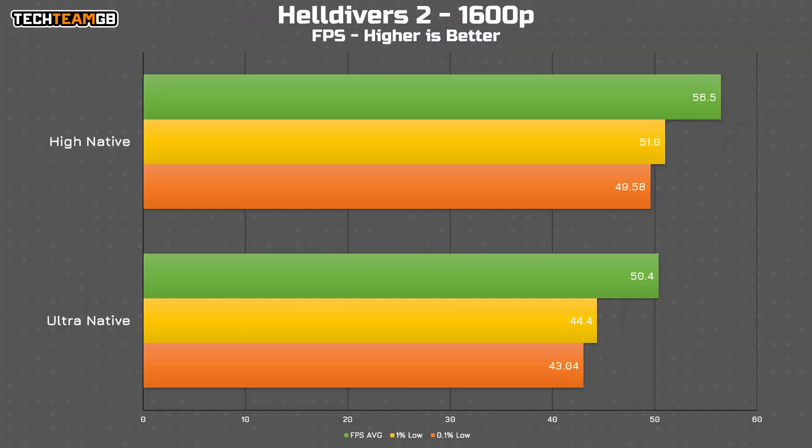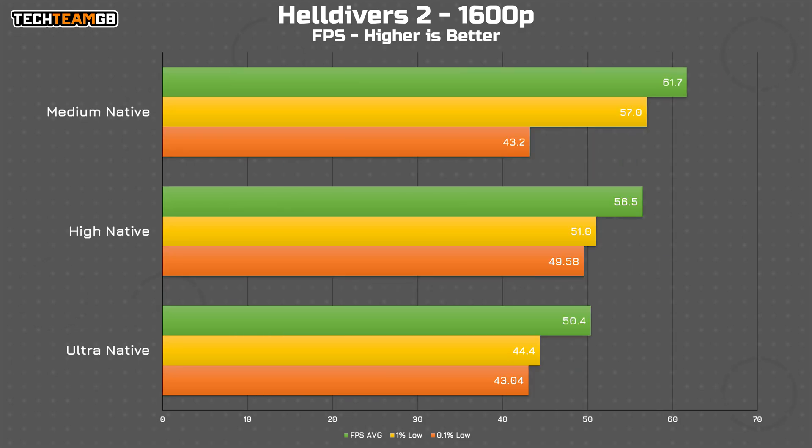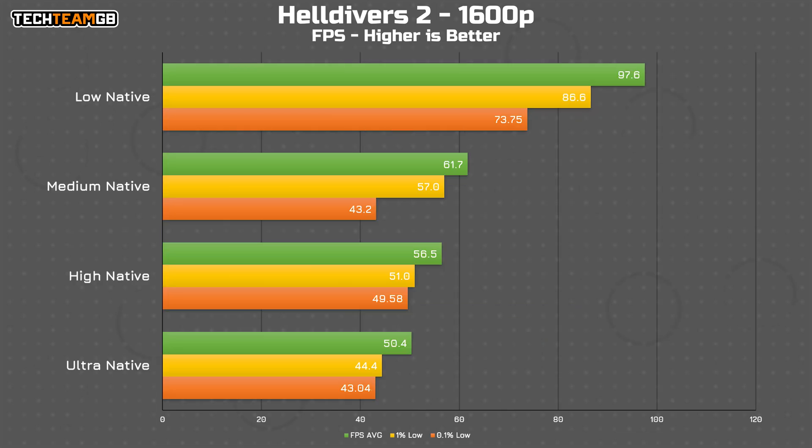Starting on the ultra preset, and including high for comparison, we don't get the best performance possible. At 50.4 FPS average on ultra or 56.6 FPS average on high, that isn't amazing. It's playable, for sure, but we can do better. Medium jumps up a touch more to over 60 FPS at 61.7 specifically, but if I add low into the mix, well now we're talking. 97.6 FPS average is excellent, especially for this 4060 laptop at 1600p.